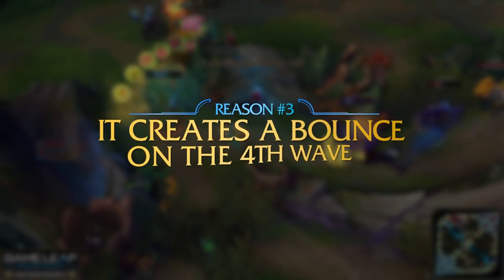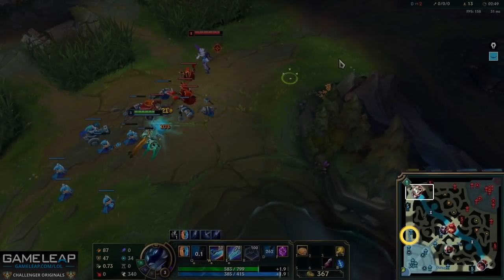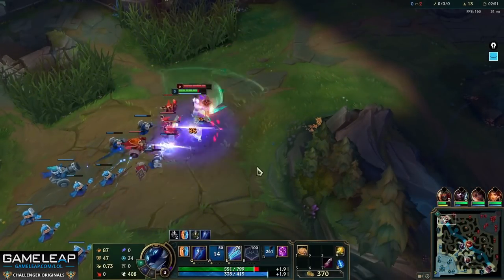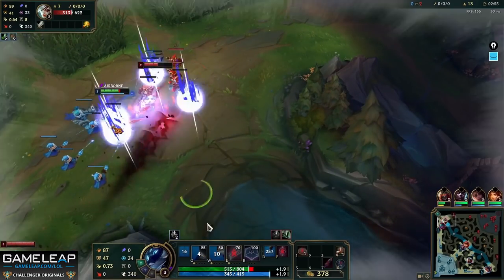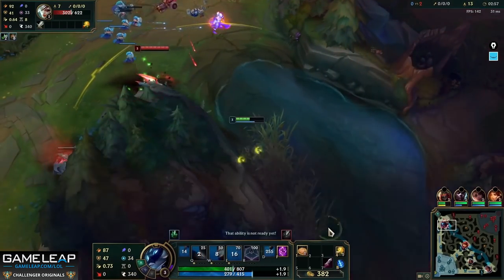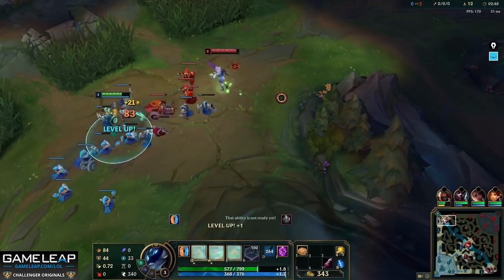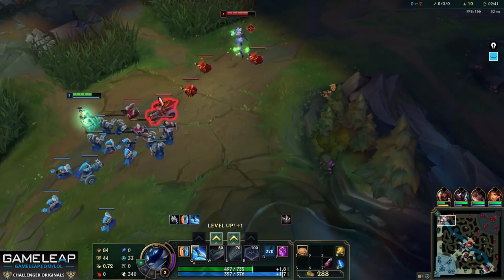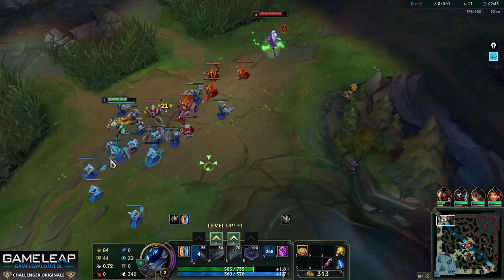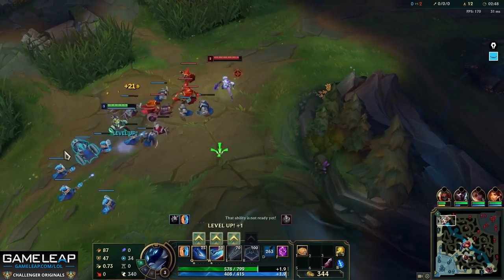The third and final reason: it creates a bounce on the fourth wave. See this wave coming to lane now? Riven's wave is in the same position, just mirrored. Because TF Blade didn't shove, the fourth wave is going to collide closer to Riven's tower - leaving TF Blade open to the enemy jungler. If this friendly cannon wave had been shoving, that fourth wave will bounce back to a neutral position, and TF Blade would be a lot safer in lane. Unfortunately, the enemy Rek'Sai ganks him, and this leads into my next tip.